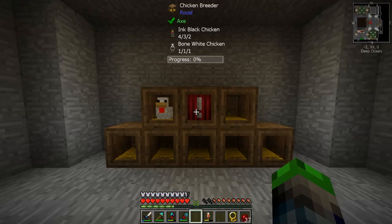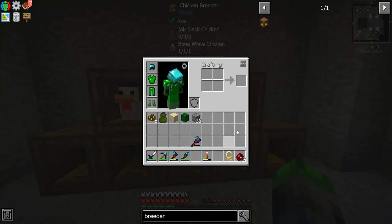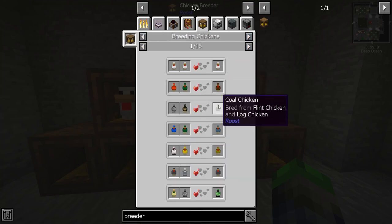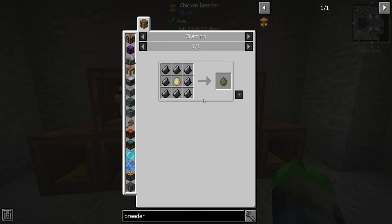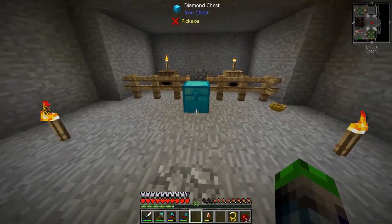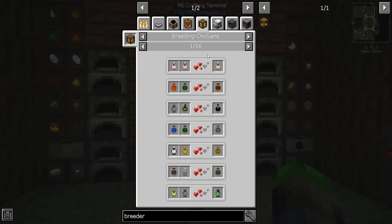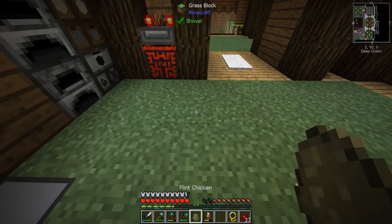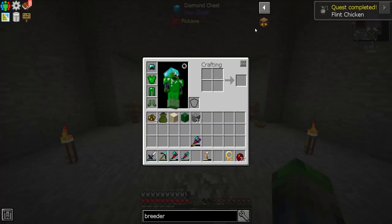Let's place the chicken breeder in there. So if we take an ink black chicken and a bone white chicken... okay, how does this thing work? Oh wow, it tells you the combinations! So: chicken plus chicken gives red chicken, plus cocoa brown... How do we get a flint chicken? Oh, you can make one! All you need to make a flint chicken is that — ta-da! We got a flint chicken. We'll put you in there, buddy.